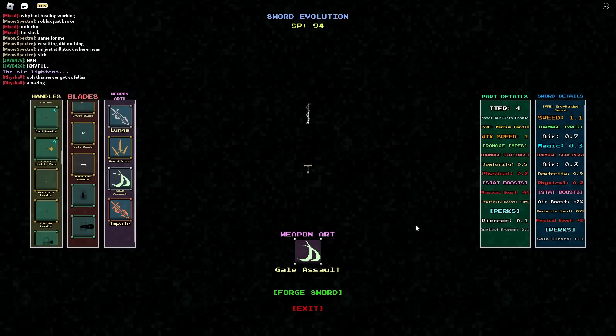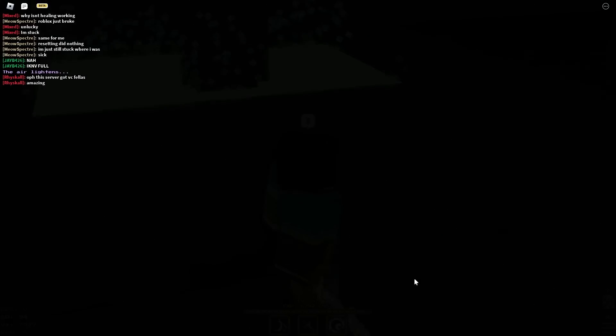Before, this build used to be really strong because dex had insane crit scaling. Now it's a little more tame, but you do consistent damage regardless no matter what. The move I would recommend is gale assault so you can apply tailwind reliably.